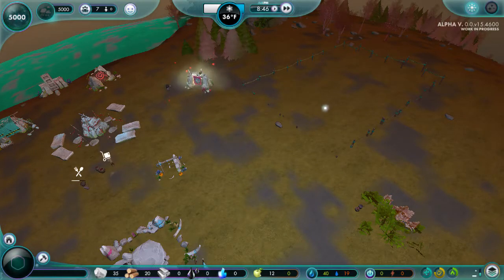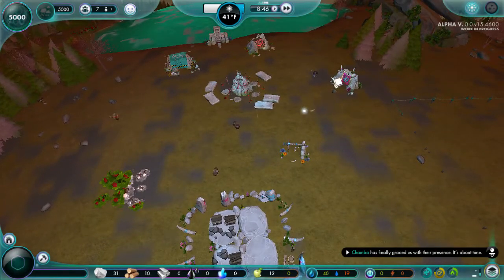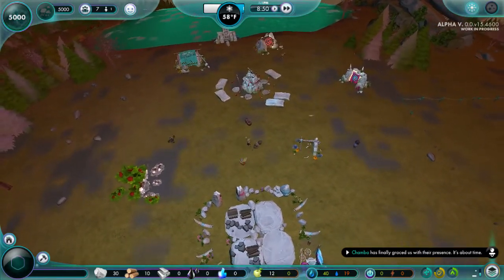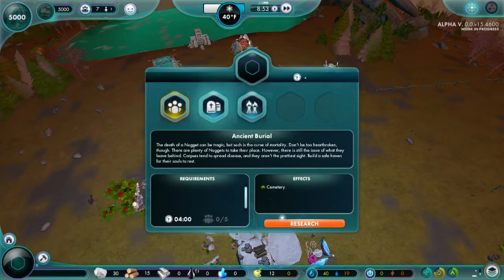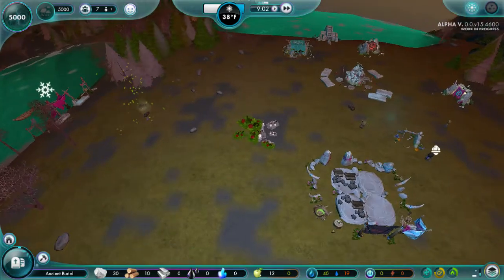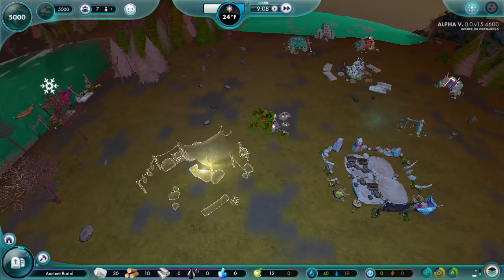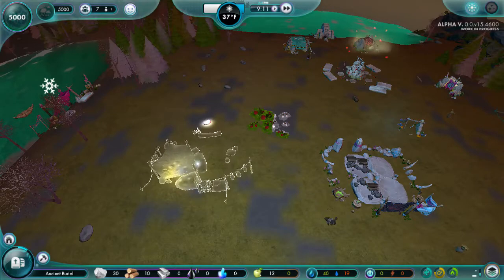That's so close to taking those resources. They're in there mating and this person's pounding on their house, repairing it - not the kind of thing you want to hear when you're mating. So we've got seven nuggets. Funeral pyre or a cemetery - I think a cemetery is probably important, so let's research that. The eatery is one of those that doesn't have a really big boundary box, so we'll just slap it down right there.